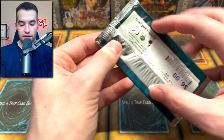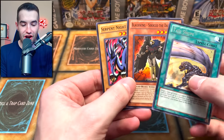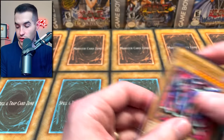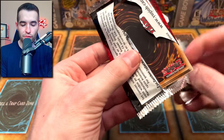Another Turbo Pack 7 kit — interesting. And we have the same card: Tail Swipe. Sirocco the Dawn is actually in a deck in Edison, so I might keep that one. Tail Swipe twice — that is not the most exciting, but we'll see what we can do to improve that this time.